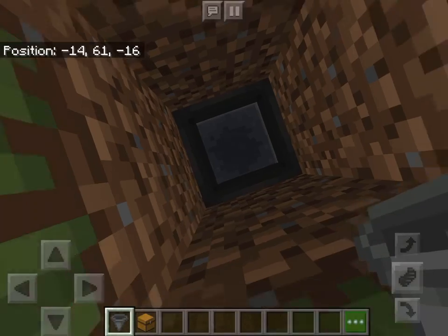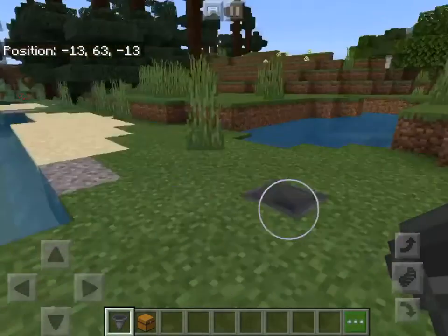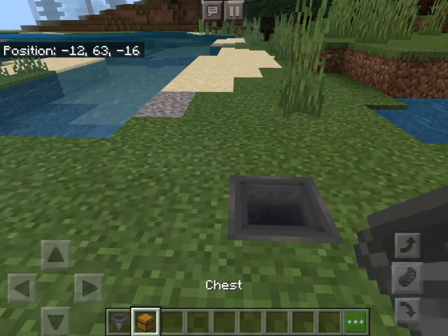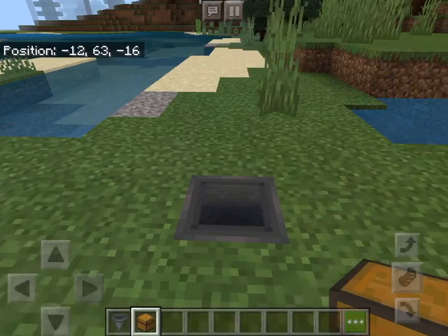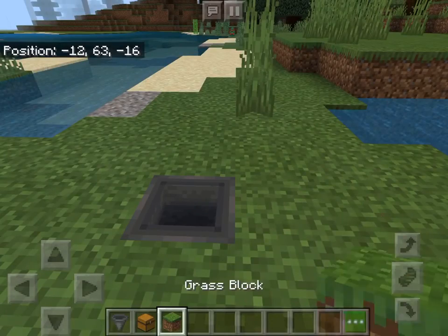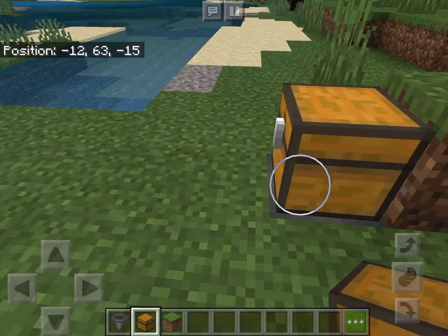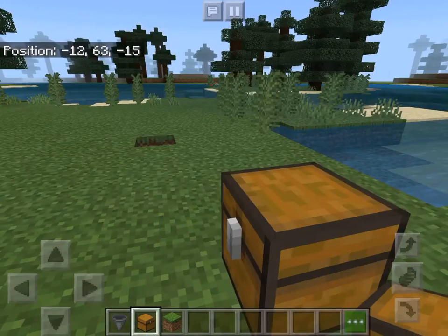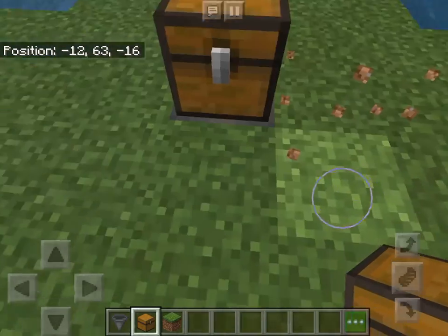Once you've done that, you put a treasure chest on top. If you keep going into the top hopper like that, just get any random block like a grass block and place it next to the block — not that way, but like this way. And then mine that block there.